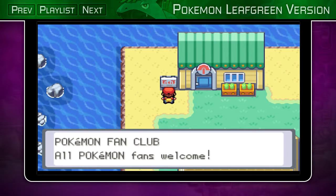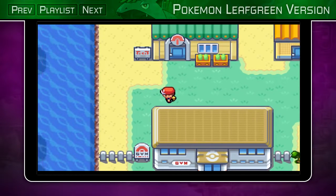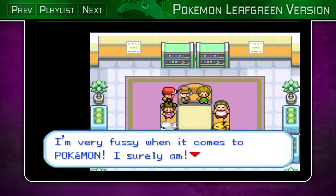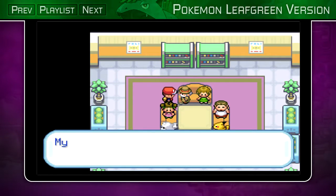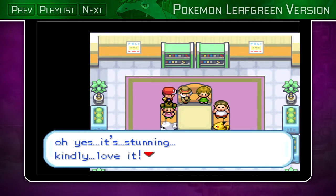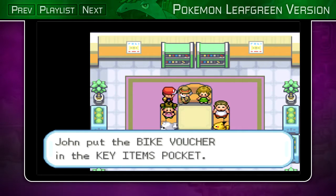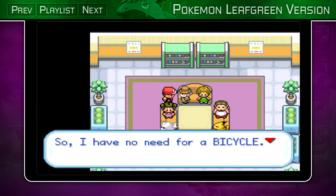In Vermillion City, there are a couple things I want to take care of, but the main one is the SS Anne. Let's check the Pokemon Fan Club first. The chairman goes on and on about his favorite Rapidash - cute, lovely, smart, amazing, stunning... After all that rambling, you get the bike voucher. You take this to the bike shop in Cerulean City and exchange it for a bicycle free of charge.